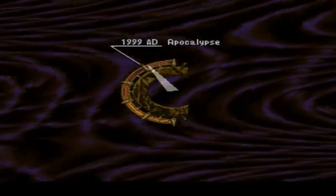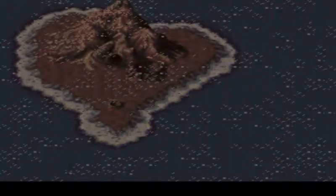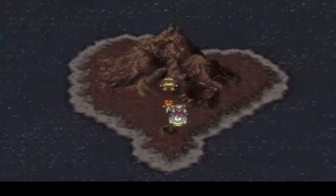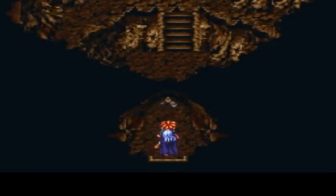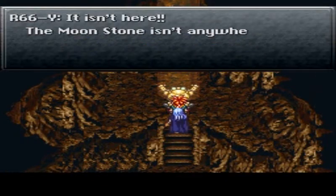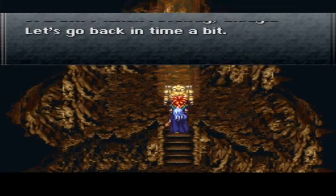This is kinda easy - we've already done stuff like this. We just gotta go to the future. We're gonna pop up right here. As you can see, the cave did slightly move - continental drift, proven by Chrono Trigger. Let's get our sun... Wait, it isn't here. The moonstone isn't here.